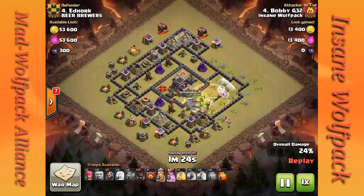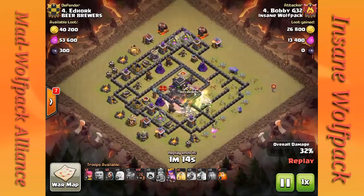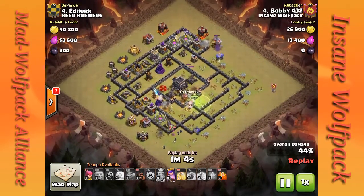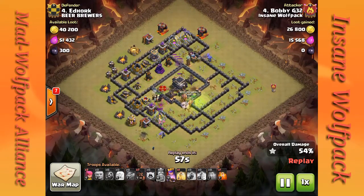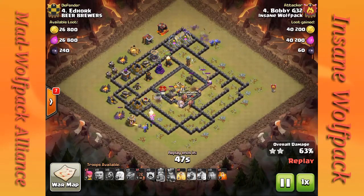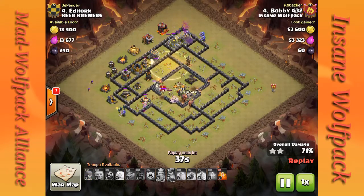He drops his baby dragon to help with the outside buildings, then drops his bowlers. Unfortunately they're going to go for a walk without any protection, but they're going to do quite a bit of damage even by themselves. The barbarian king pad and that wizard tower are all going down. He drops his hogs — you usually want to save those for backside cleanup, once your army goes through most of the base. Just drop them on the last four or five defenses on the backside.